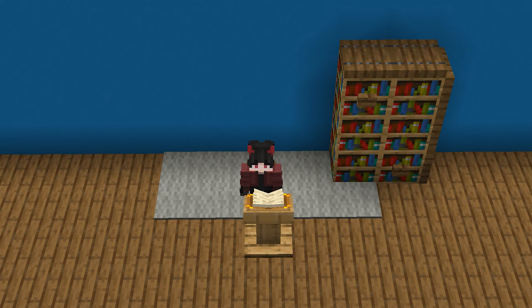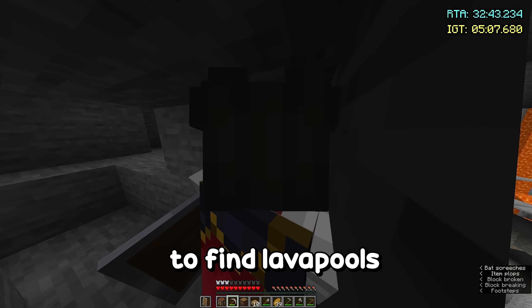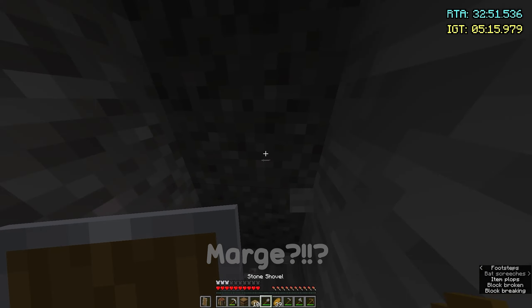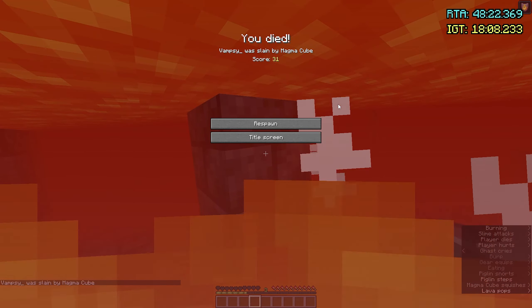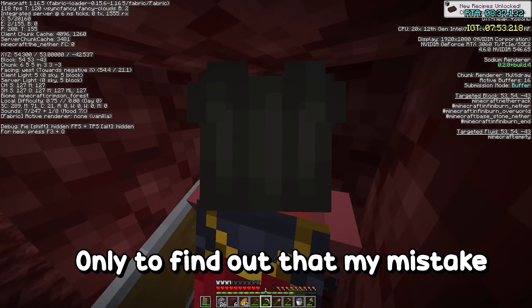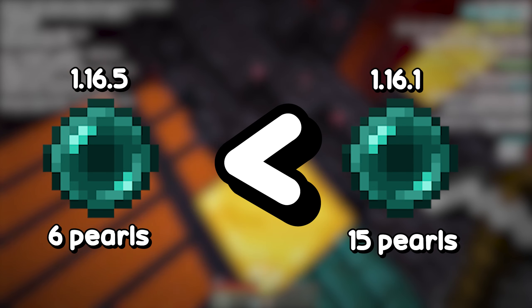On day four I realized I was making a huge mistake. Before I found out, I did a lot of speedruns and realized I can use F5 to find lava pools on the ground — using F5 to see through walls. After a lot of speedrunning I finally rage-quit and needed a break. Then I found out my mistake was playing on version 1.16.5, as the loot rates on the bastions are significantly lower than 1.16.1.